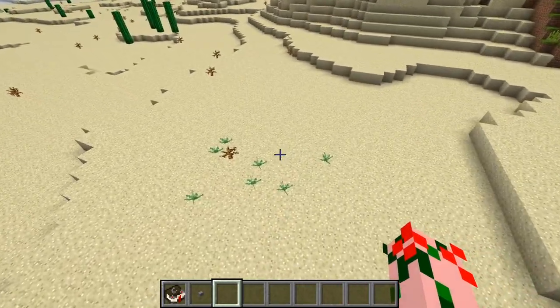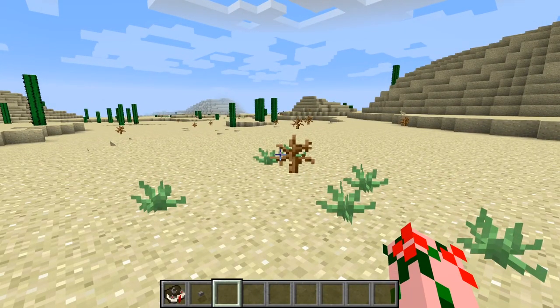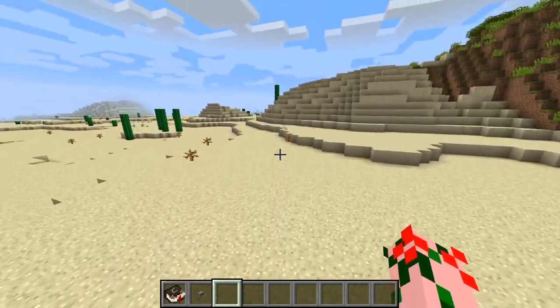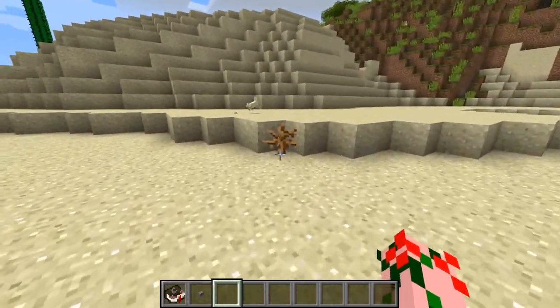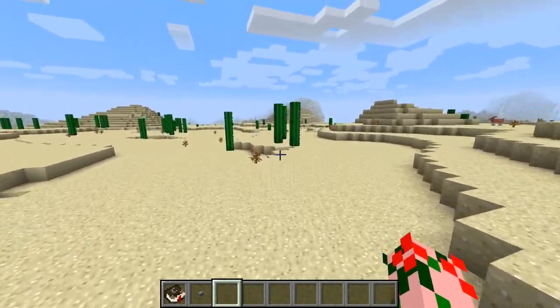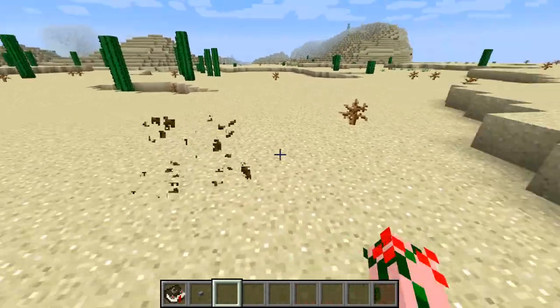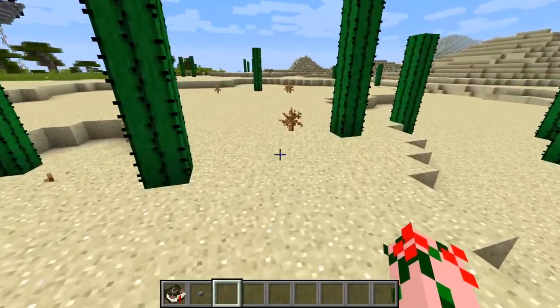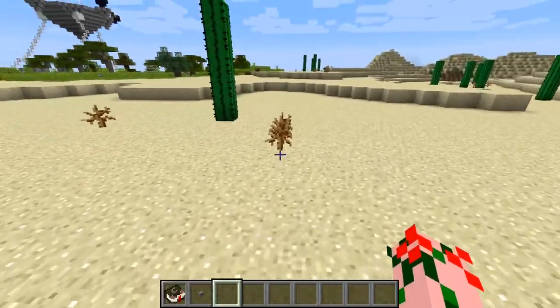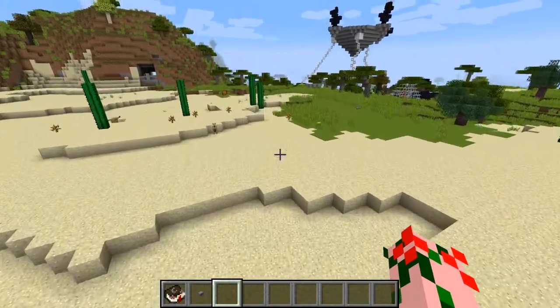First, I want to cover a small little note I missed last time. White sage seeds are acquired by breaking these little sticks in the desert — dead bushes. Breaking them is how you get white sage. There's a very small chance, along with their chance of dropping sticks, they'll drop white sage. So if you want to find yourself a little bit of white sage, go and break those dead bushes.